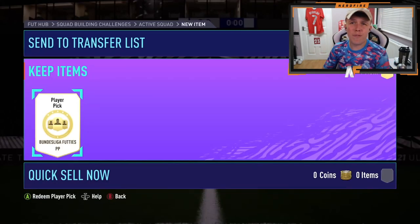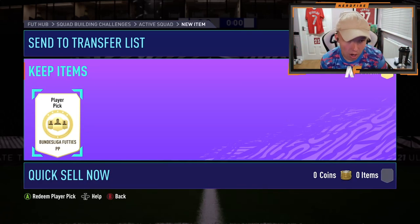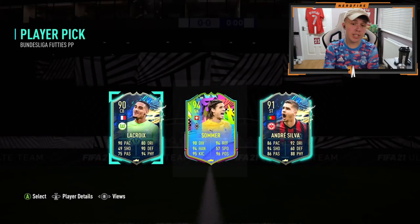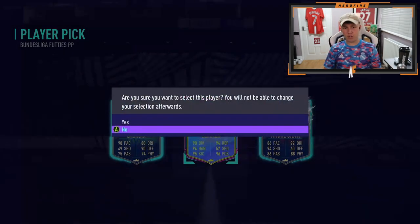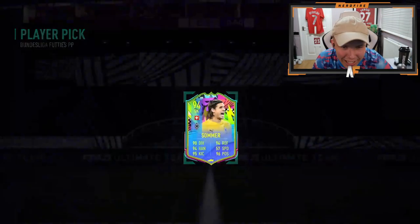Mr. Morgan is here with the first Xbox player pick of this video. Let's see if the Xbox can bring the luck. Obviously Haaland's probably at the top now of the list that we've had so far. Lacroix is very good actually - if you want to use him, he's very solid. Somer obviously being the higher rated, he's going to go most likely for Somer for the fodder. He might not want to use Lacroix. He's going for Somer.